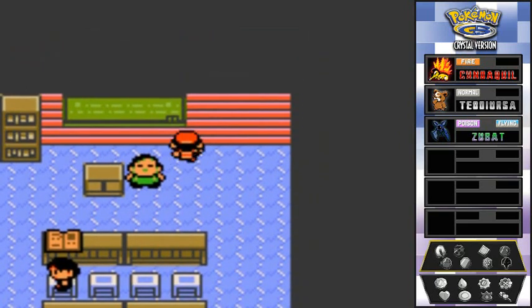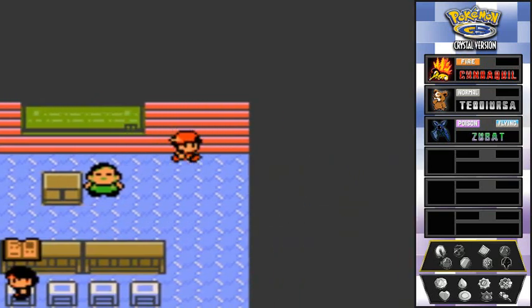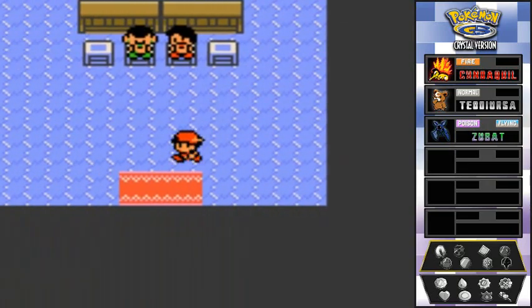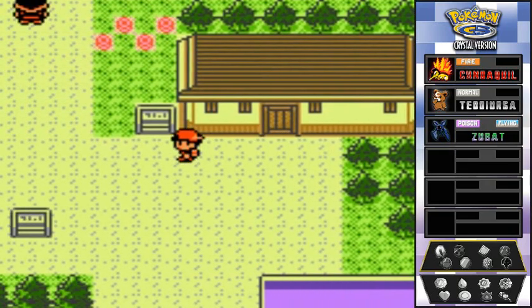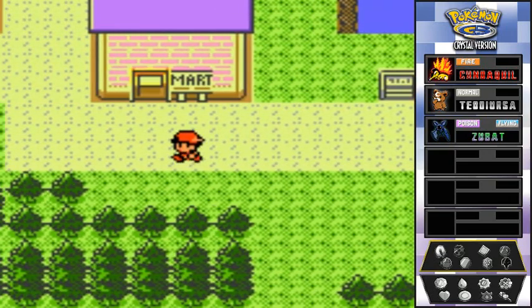My head hurts from that. He also covers Pokemon statuses but we already know those — we are the Pokemon League Champ of Kanto, the champs are here! That's pretty much it for the Pokemon school and Violet City.